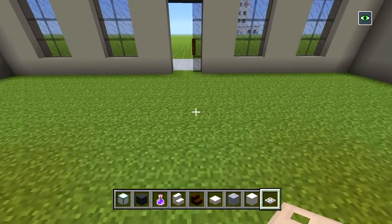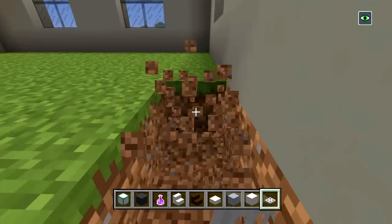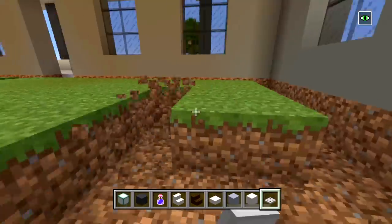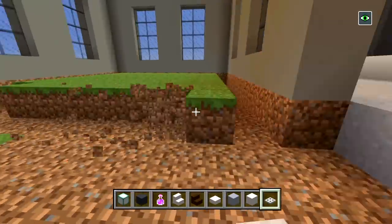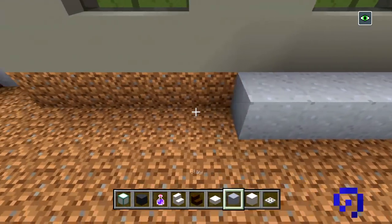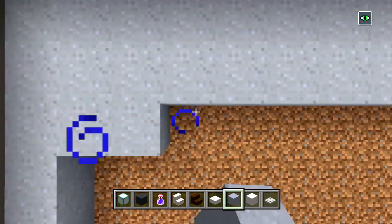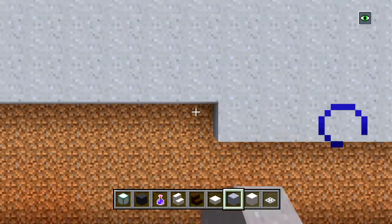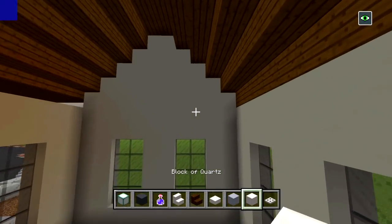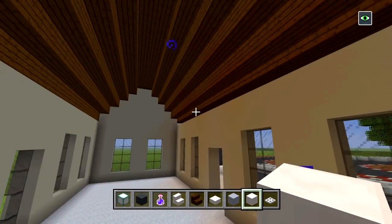For the interior, the first thing I'm going to do is cut out all of this grass and fill it in with clay, since that's what we have on the outside. I'll carve all this out and replace it with clay. I cut out all the grass and filled it all in. Now I'm going to do the ceilings with blocks of quartz — starting right here, two blocks above the windows, filling this all in to the other side.